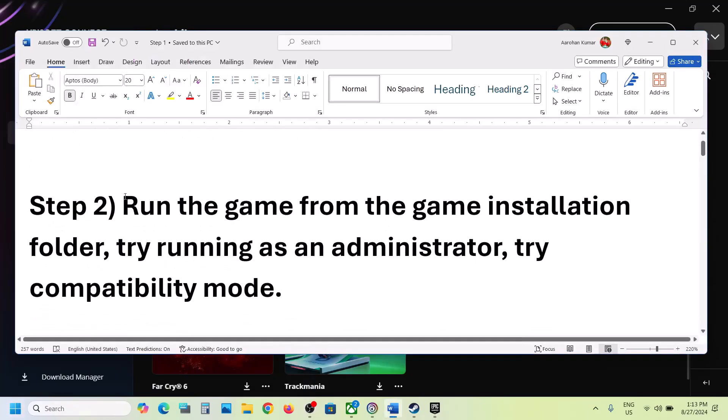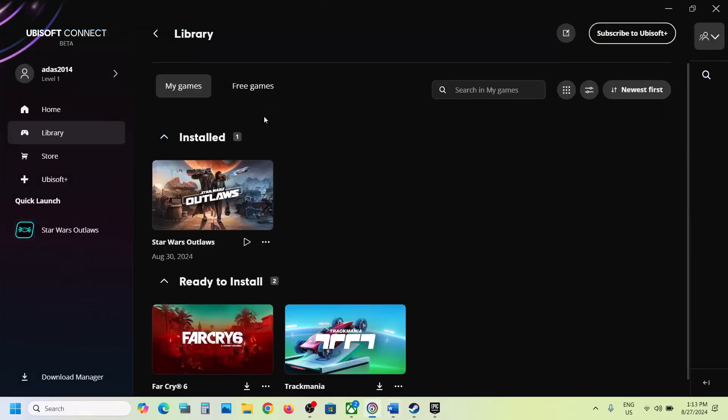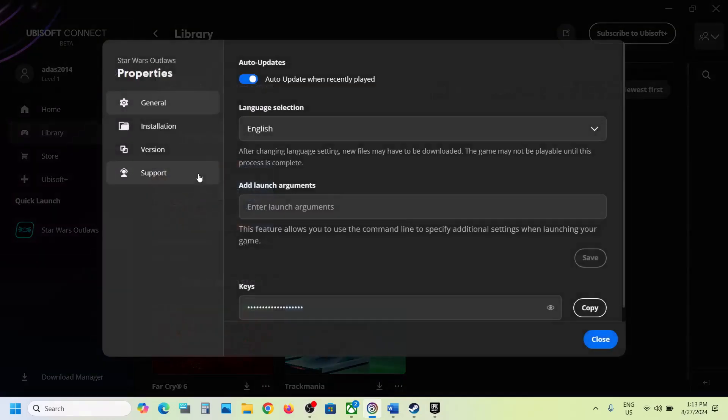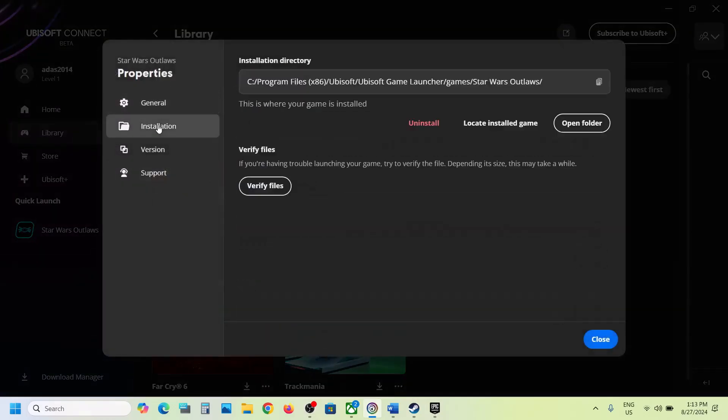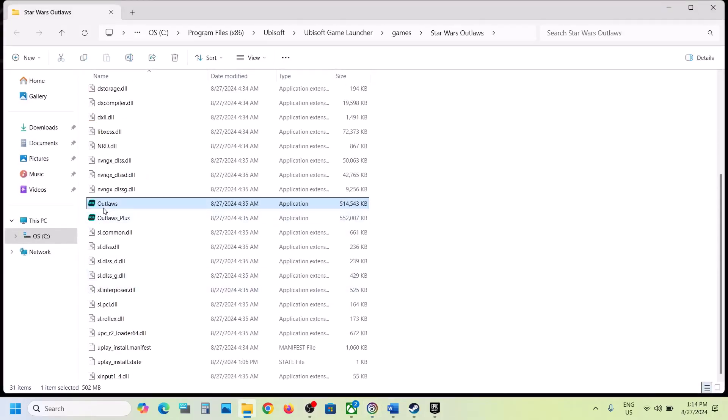The next step is to run the game from the game installation folder. For this, go to Ubisoft Connect and then click on the three dots on the game title, then select Manage, then go to Properties, then go to the Installation tab and click on Open Folder. This will take you to the game installation folder where you can see the game exe file. Make a double click to try launching the game from the game installation folder.